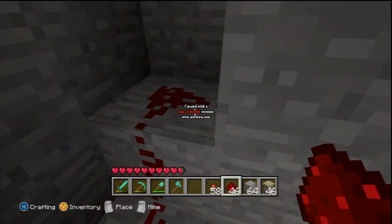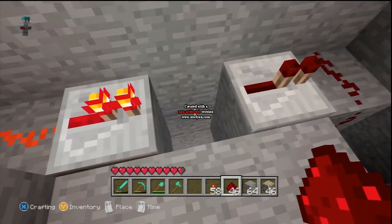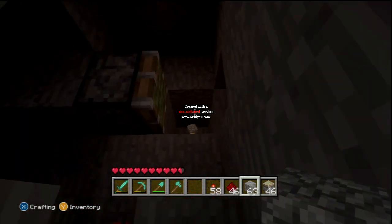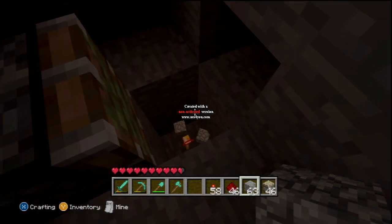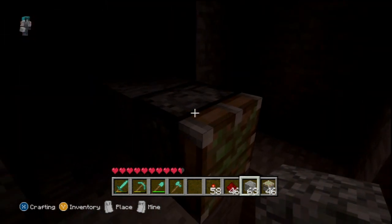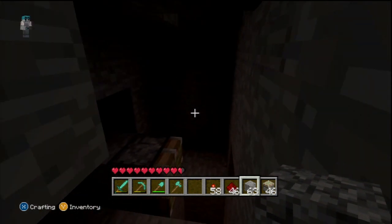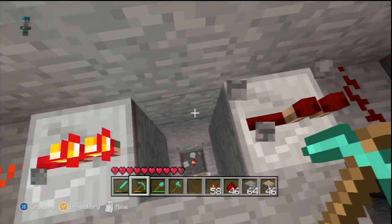So when you pour in the sand, it's going to build up to here, and when it builds up to there, the signal gets powered all the way down, it's going to depower the piston, and the sand will fall onto the torch. Torches destroy sand and gravel, so it'll just get destroyed at the bottom. And when the sand falls to the bottom, it'll break the connection here and reset it.